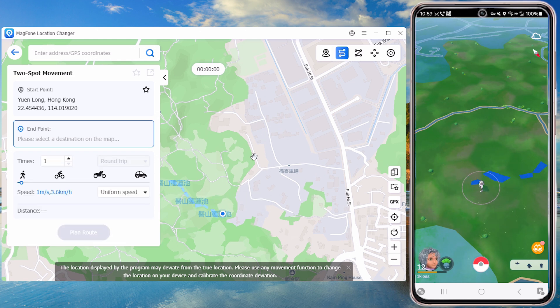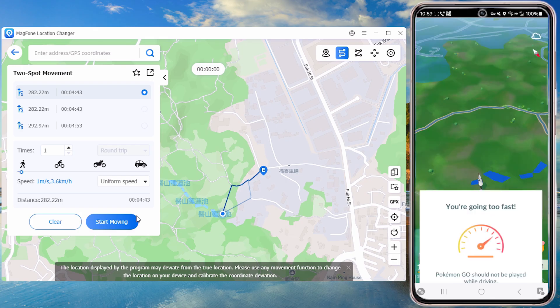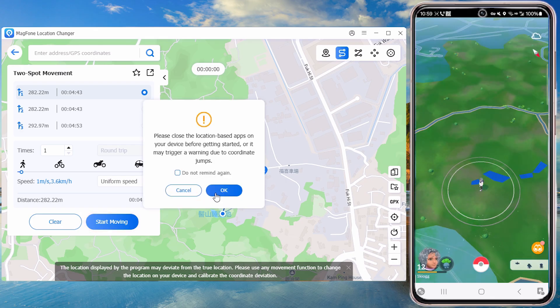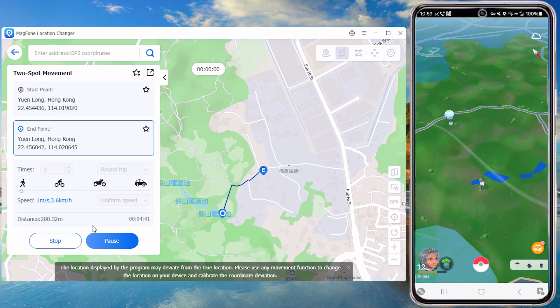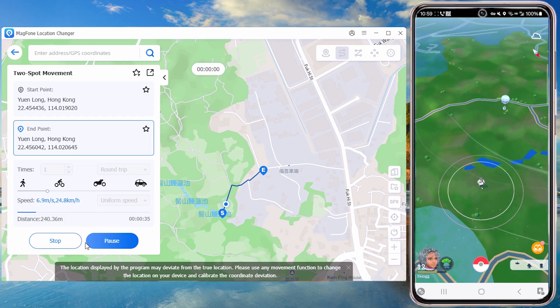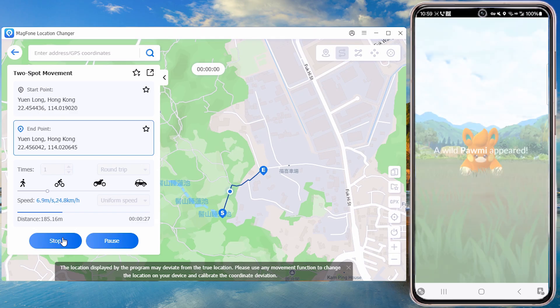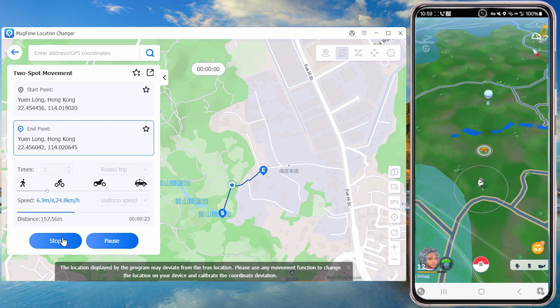2-Spot Mode allows users to create a GPS route between two locations. Select a route and click Start Modifying. You can also select the speed mode and customize the speed according to your needs. While moving, you can discover Pokemon normally or catch them.